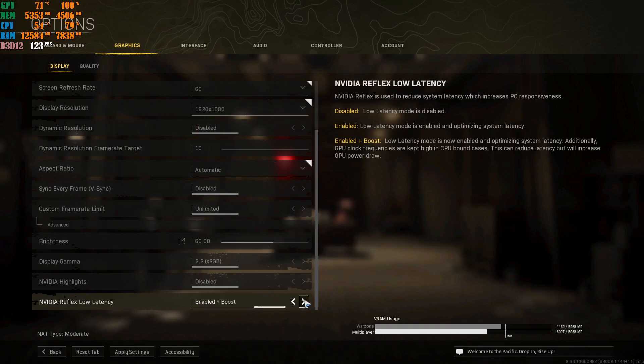A lot of people ask why I don't use the render boost option. The reason I have it disabled is because my CPU and GPU keep up with one another. If your GPU can't keep up with your CPU, or your CPU can't keep up with your GPU — for example, if you have a newer CPU with an older GPU or vice versa — go ahead and try enable or enable plus boost. But if you're running a machine where the CPU and GPU pair well together, go ahead and disable it. That's why this option exists in Call of Duty Warzone. Once done, apply these settings and go to quality.